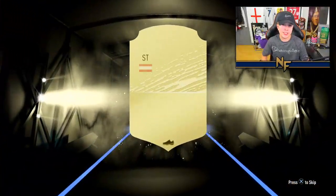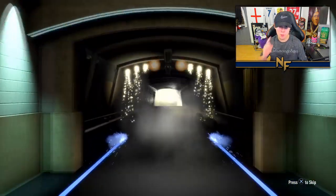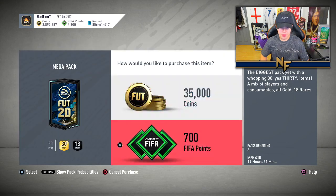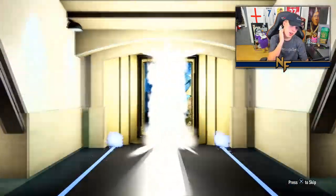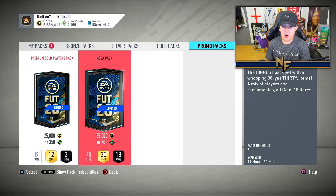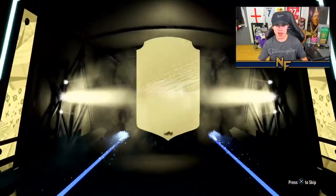First things first we kick off - it's not a gold ball, it's actually going to be Arnalovic. Mega pack number two - come on, surely we can get some sort of walkout. That's at least a boards, not a blue, not a walkout either. We get Spanish striker Iago Aspas - 85 rated, not bad at all. Pack number three - non-boards again. 82 again, brilliant. Five more to go - we're just getting non-boards at this rate.